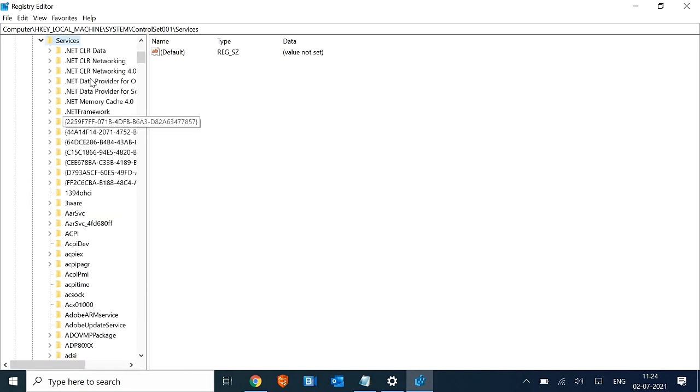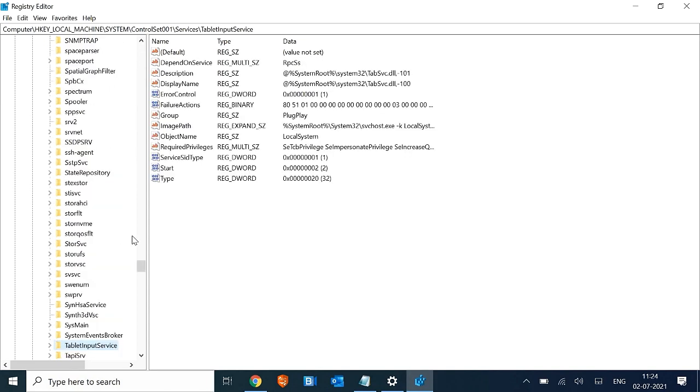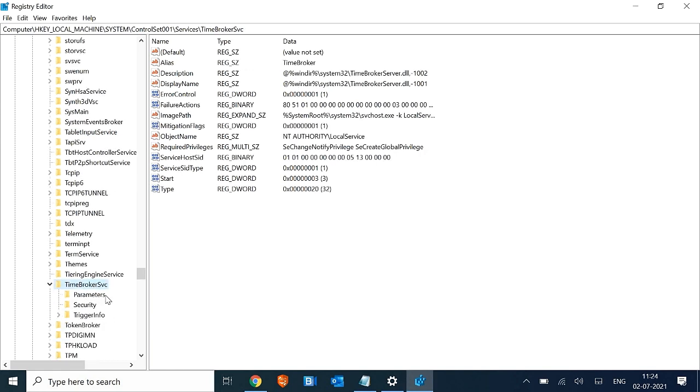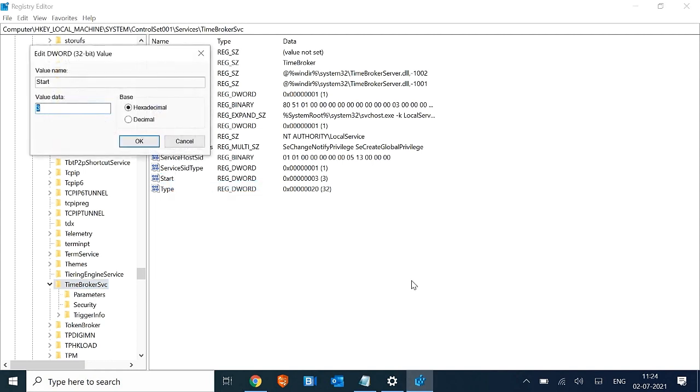In System, look for CurrentControlSet — click on that arrow — and look for Services. In Services, select any folder and type T, then scroll down and look for TimeBrokerSvc. Once you select TimeBrokerSvc, on the right-hand side you will see those files. Go to Start, right-click it, and click on Modify.